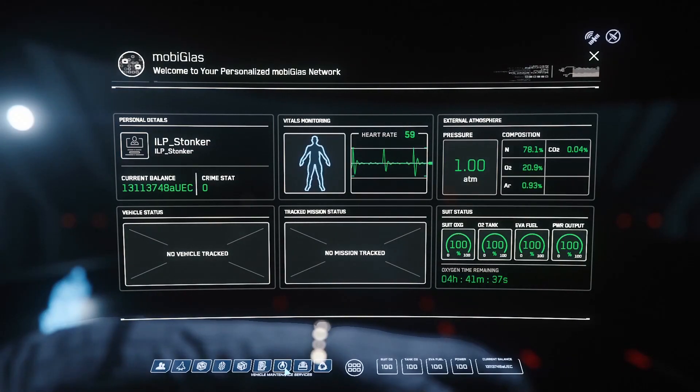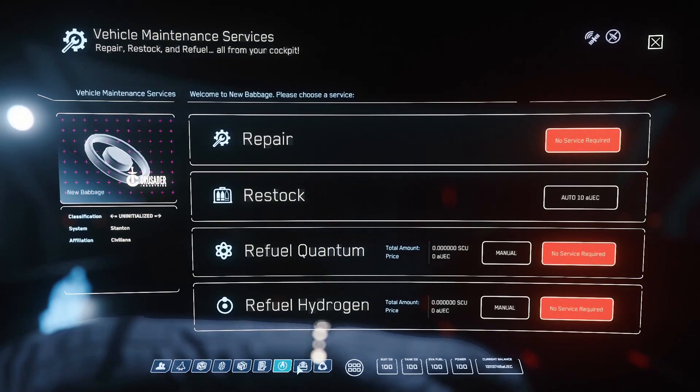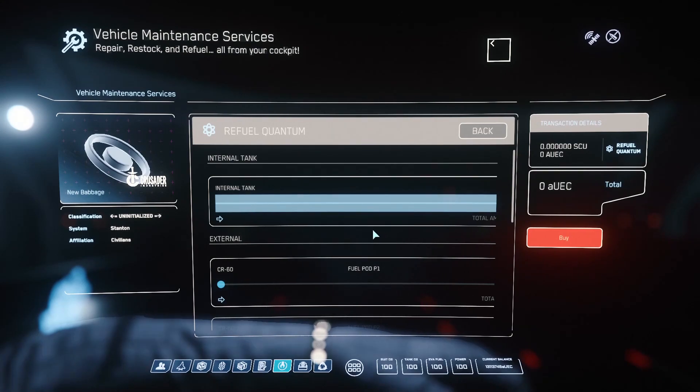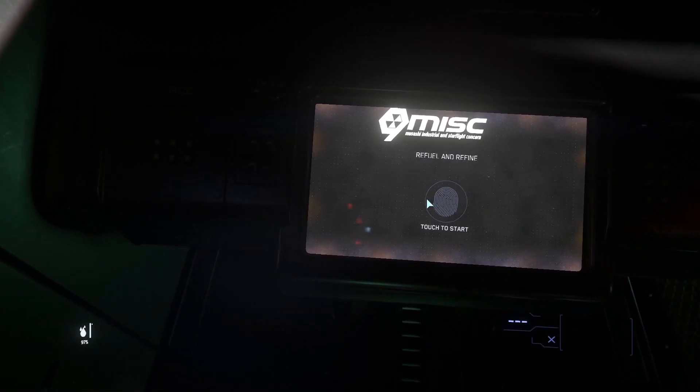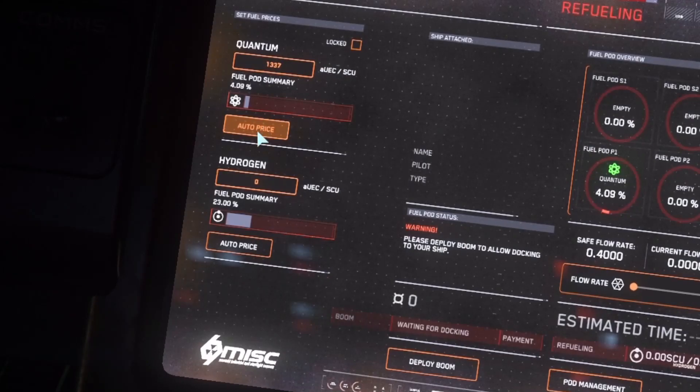In a Starfarer, you purchase fuel the same way as any other ship, but you'll have access to not only your ship reserves but the onboard fuel storage tanks. The only restriction is that each tank can only hold one type of fuel at any given time. At this time, you can also head over to the refueling console located behind the pilot seat and set the prices you want to sell at. The automatic function will add a small premium to earn profit, but if you're generous, you can sell at cost, at a loss, or even give your fuel away.